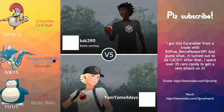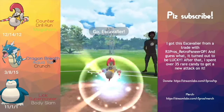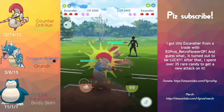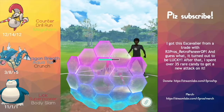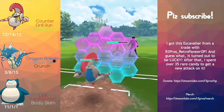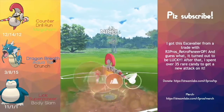On to the next matchup against KSK 390. S-Cavalier versus S-Cavalier — my S-Cavalier is 12-14-12, so I can probably win CMP, which I do. We are going to be winning the mirror matchup because they have a lower attack stat than us. They go for the Drill Run and we're going to be getting to another Drill Run before them.